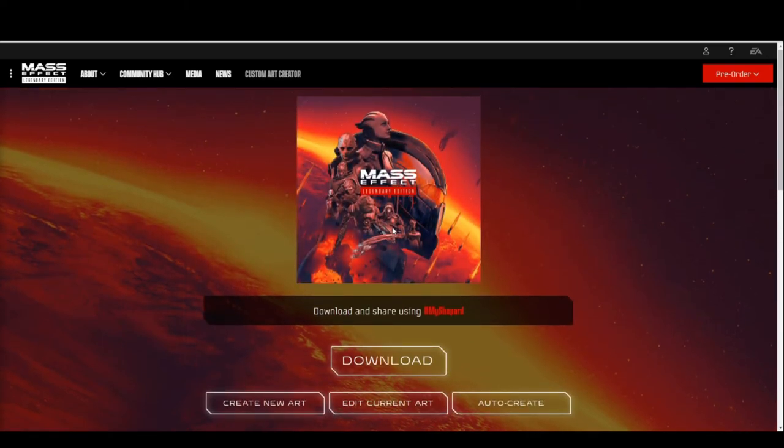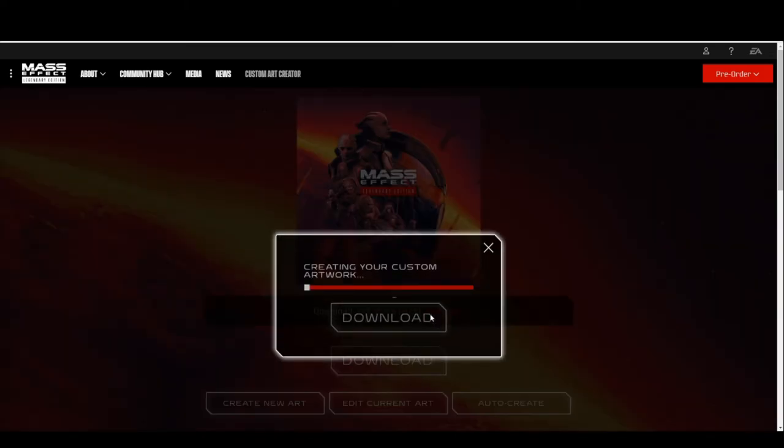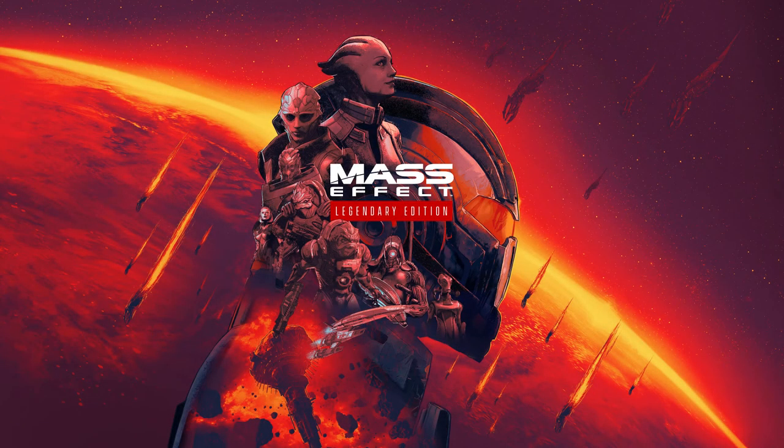You can see it generates your own custom artwork. You've got a couple of options — you can either edit it, start again, or do an auto-creator. Let's say I download this as a wallpaper and see what it looks like. That's pretty cool! It's got Liara, it's got Thane, Garrus, and I've got the Omega asteroid there in the background. There are a couple different ways you can play around with this.